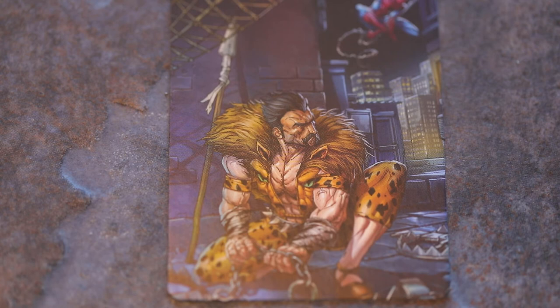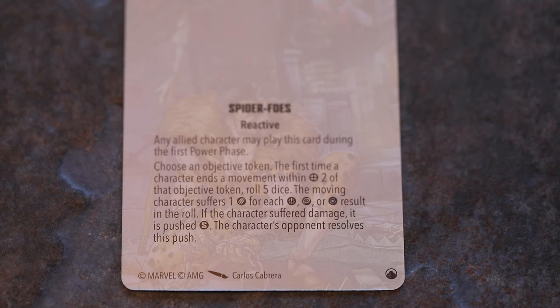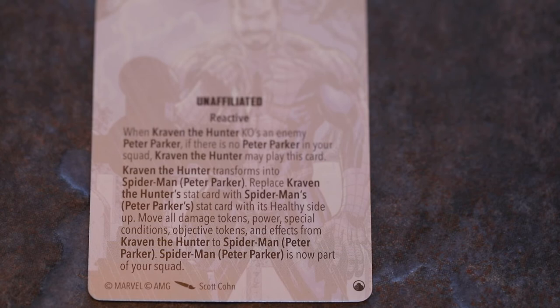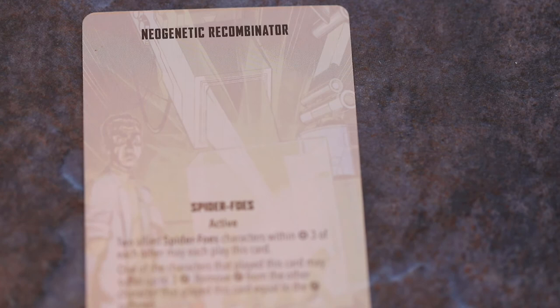Spider-Man Peter Parker is now part of your squad — Kraven basically usurps him. Neo-Genetic Recombinator, Spider-Foes active: two allied Spider-Foes characters within range 3 may each play this card — one may suffer up to 3 damage to remove equal damage from the other. Monkey Brain is Lizard Brain, unaffiliated active: during Lizard's activation he may spend 3 power — Lizard may use the Lizard Brain attack once per activation. Physical attack, Lizard Brain, area 2, 5 dice, cost 0 — after each attack is resolved, the target is pushed away short range.